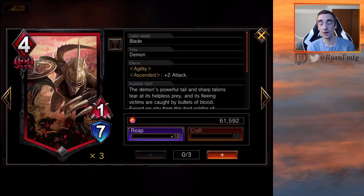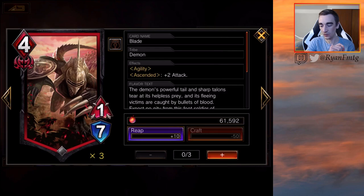Blade definitely fits more in the Wrath, the pump, the beatdown red decks. It has Agility and Ascend plus 2 Attack. Agility is nice because if this gets Ascended, it's a 3-7 with Agility just for 4 MP — that actually hits pretty hard. Kind of like with Ed, you're probably going to be playing this in a deck with a lot of other pump spells. I could see this being that curve filler creature. I don't think it's as powerful as Ed, especially being 4 MP and not 3 MP. However, I think it's good and I definitely wouldn't mind playing around with it.